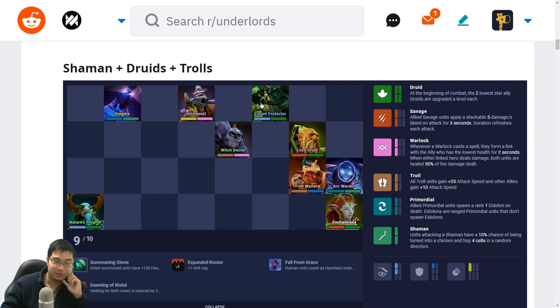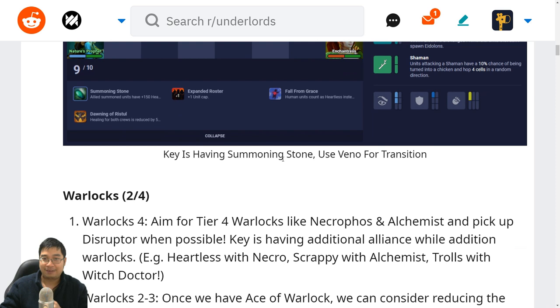We don't need a three-star Witch Doctor — the druids will naturally become three stars and give us the front line. Arc Warden can do the damage and we can search for higher tier units at level 9 or level 10, with maybe a Disruptor or something else added. The key is having Summoning Stone, because we can use it and Venomancer for the transition before we hit the optimum level with Enigma and Troll Warlord.